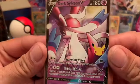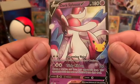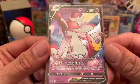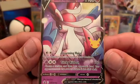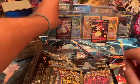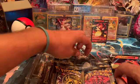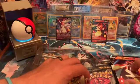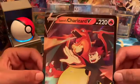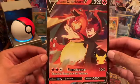We got Dark Sylveon. Disarming Voice - your opponent's Pokemon is now confused for 30. And then Tricky Ribbon - choose a random card from your opponent's hand, your opponent reveals that card and shuffles it into their deck - 100 damage. Not bad at all either. And then we got the kit, the big card - the Jumbo Lance's Charizard. Put that in the jumbo card binder.